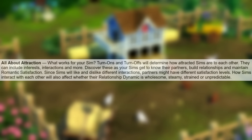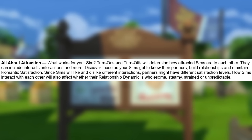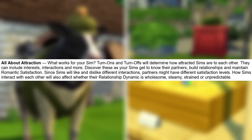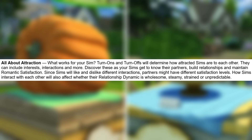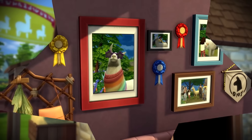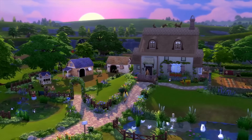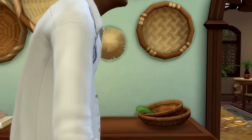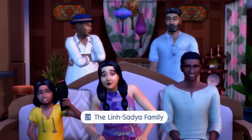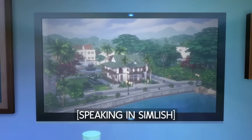Next up is Relationship Dynamics — they have it capitalized, so it's a new feature. They mentioned different dynamics: there will be wholesome, steamy, strained, or unpredictable. I'm sure there might be more, but usually they don't list them all in the description. I'm wondering if you can just get one or if Sims can have multiple romantic dynamics. That reminds me of what we got with Growing Together — the family dynamics where parents can be strict and all that. It really adds depth that we never had before.